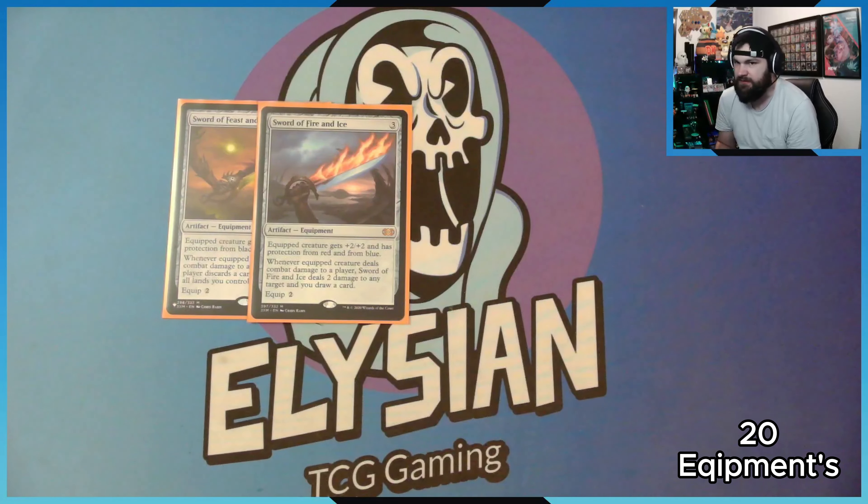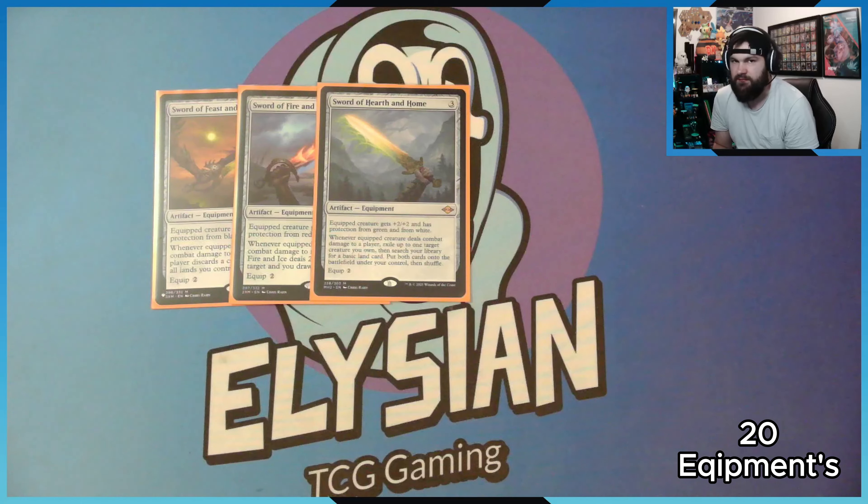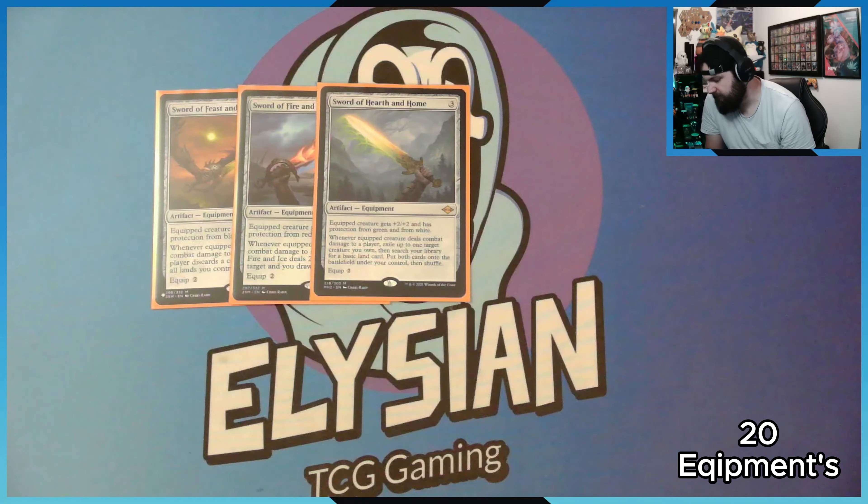Sword of Fire and Ice: protection from blue and red. Deals damage, you deal two damage to any target and draw a card. Sword of Hearth and Home: protection from white and green. Deals damage, blink a creature out and pull in a basic land.